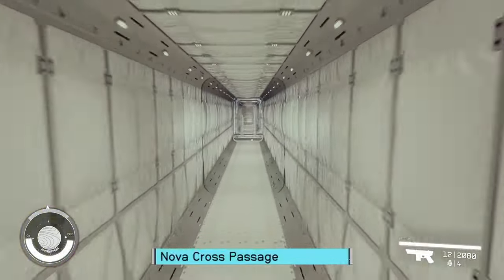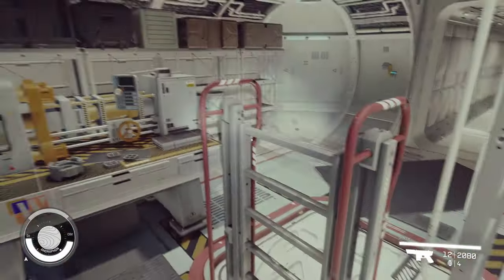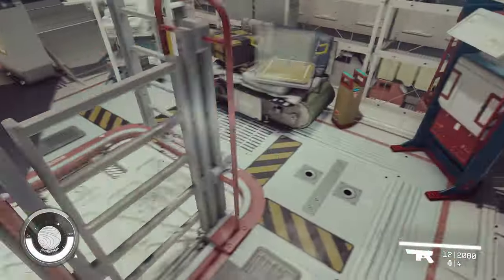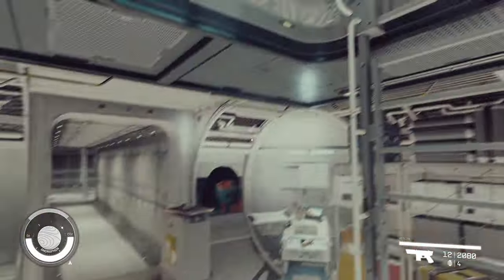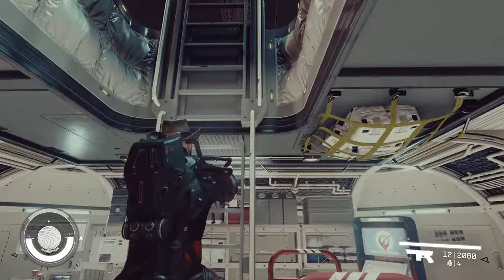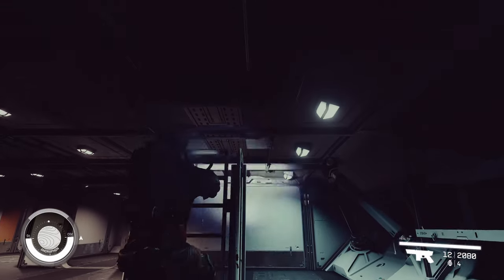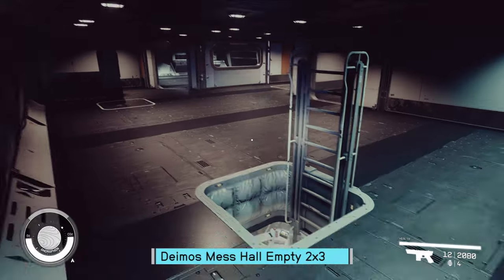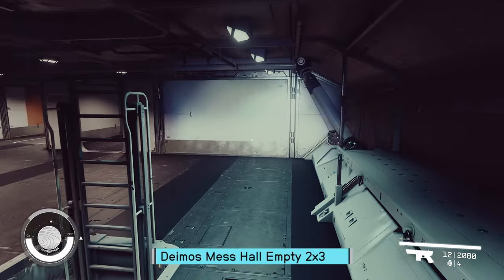Let's zoom across the map — we're going to go to Deimos. Something changed and it stuck a ladder here that wasn't there before; I'm not happy with it, but we'll deal with it. Alright, so we've got Deimos, and this is going to be the mess hall in the 2x3.